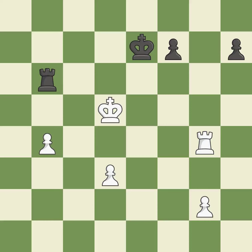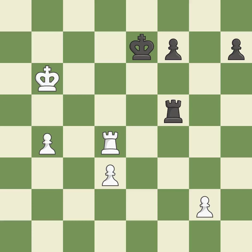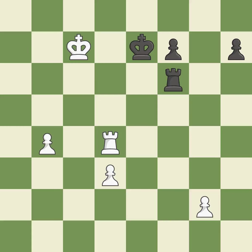Very precise — it is best. The rook is now in a safe position — it is quite good. The best choice is this one — it is ideal. This moves the checking rook farther away — that's good. It's alright. This avoids the rook's check — it is ideal.